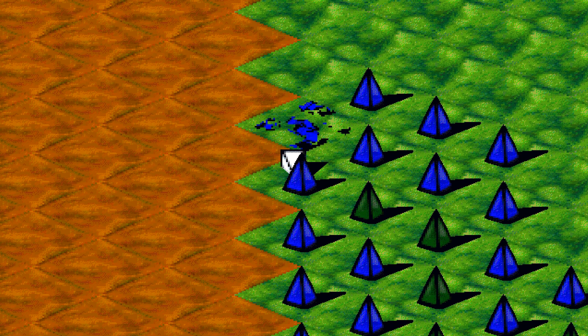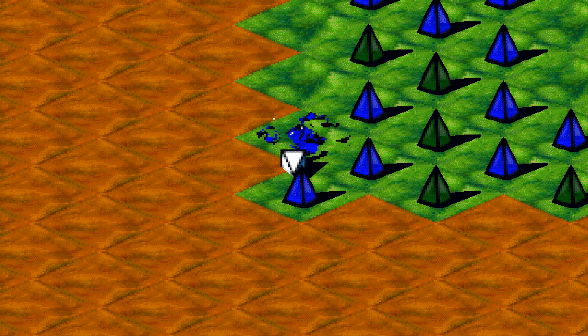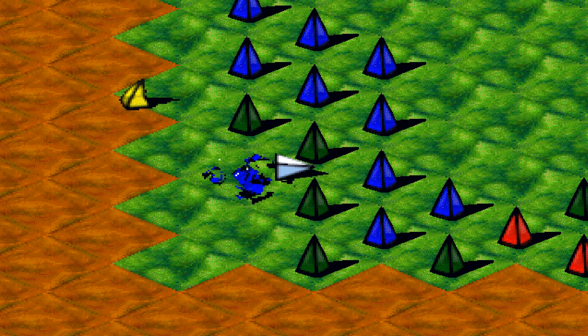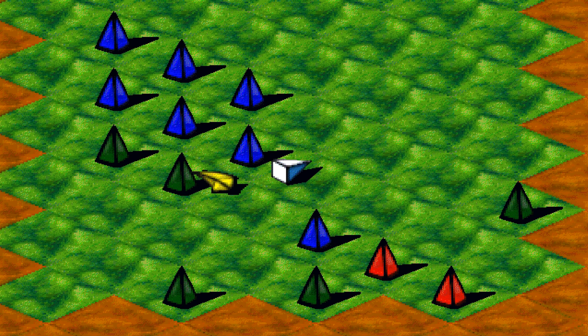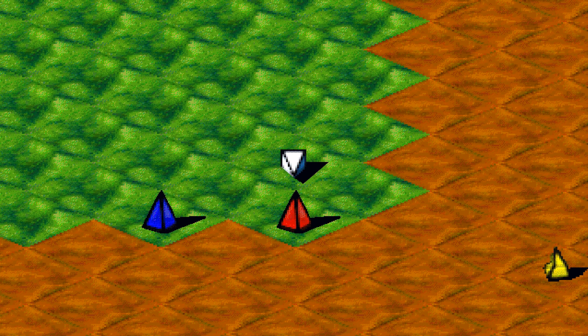Et là, on va se diriger vers le bas. Par le fait même, comme vous pouvez le constater, ces dites pyramides vont parfois changer de couleur. Sinon, ça peut être dangereux. Puisque oui, si elles changent de couleur pour le rouge au dernier instant et qu'on leur fonce dessus, ce n'est vraiment pas idéal.